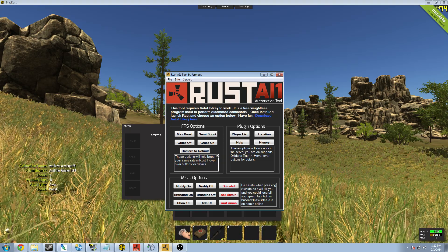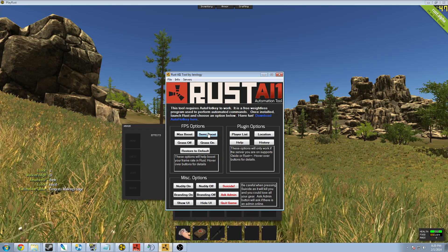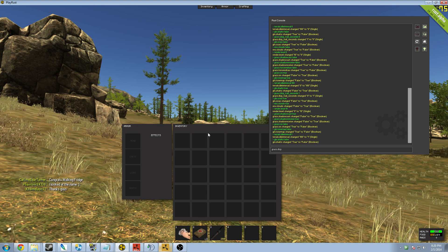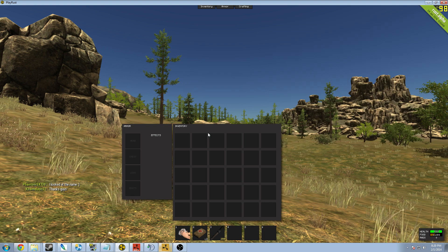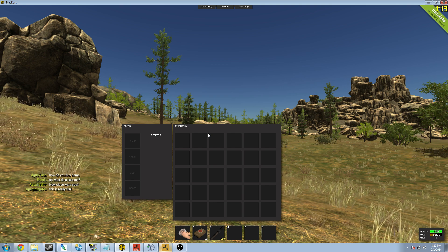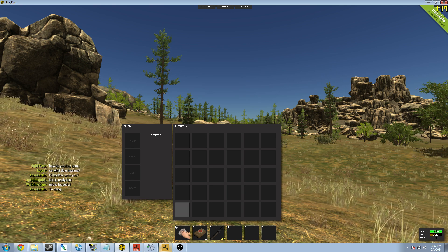Now I'm going to go ahead and show you how the FPS boost works first. The first thing I'm going to do is a semi-boost, which will keep your graphics looking okay but raise my FPS by a good margin. We'll execute about eight or nine different commands that change graphics quality, rendering options and stuff like that. I went from 72 frames to maxing out at about 118 frames.